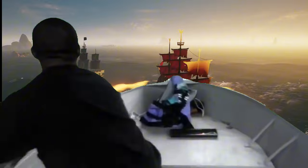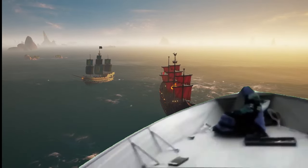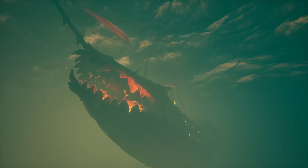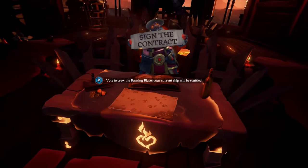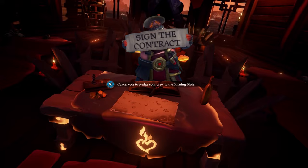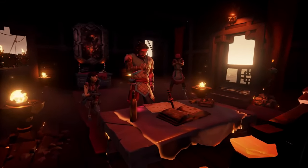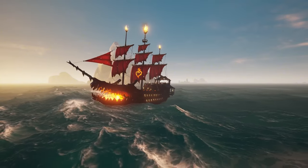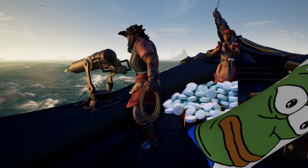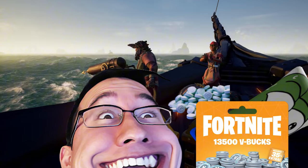But if you and your crew have the skill to secure victory, you'll be presented with a choice: stand in defiance of Flameheart and sink his flagship, or choose to pledge yourself to the notorious skeleton captain and fall under his service as the new crew of the Burning Blade. If you do choose to take control of the Burning Blade, you'll have to say goodbye to your old ship, so make sure any treasure and resources are transported across to your new warship before they sink into the depths.